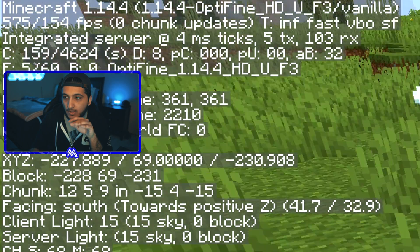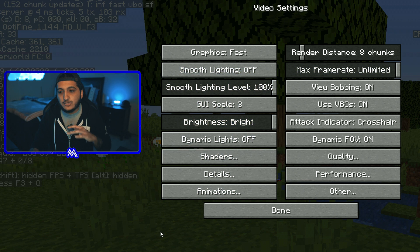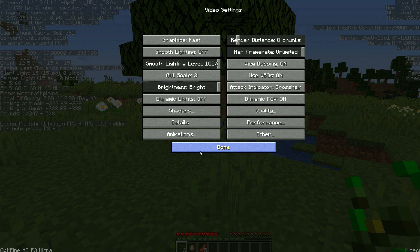Also make sure you change the Max Frame Rate to Unlimited and turn off Smooth Lighting, because you definitely don't need it. I'm also noticing my face cam is glitching when Minecraft is open, so I probably won't show it too much during the settings sections — sorry about that. Anyway, back to Minecraft.